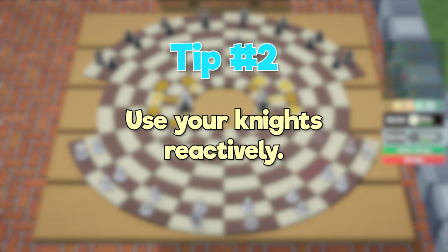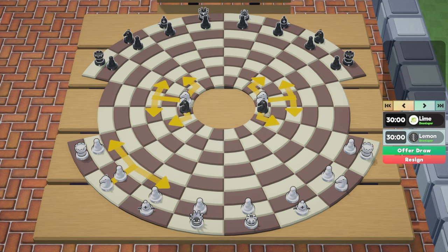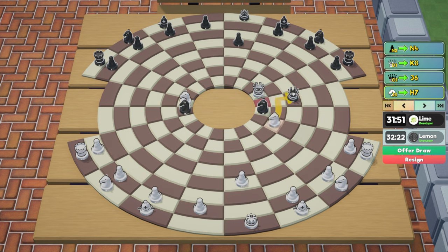Tip number two: use your knights reactively. Knights are much weaker than the other pieces since they can't take advantage of the larger board. They are still stronger than pawns, but they don't have nearly the same board coverage as other pieces. However, they still have the same advantage in circular chess as they do in standard chess — they can attack any other piece without being attacked by it. Because of this, it's usually best to develop your other pieces and only move your knights reactively in the opening, either to get them out of danger, or to directly attack or fork your opponent.